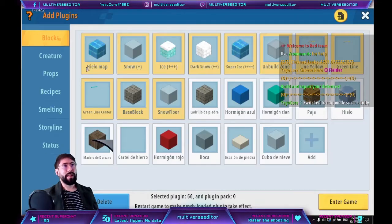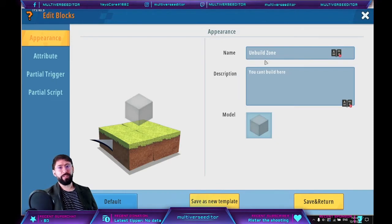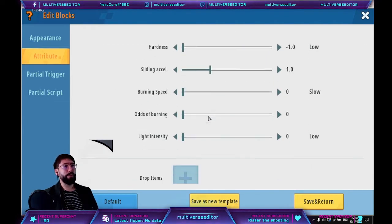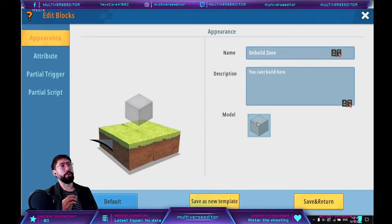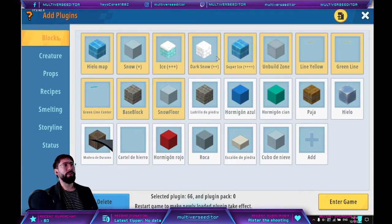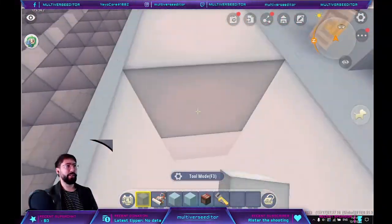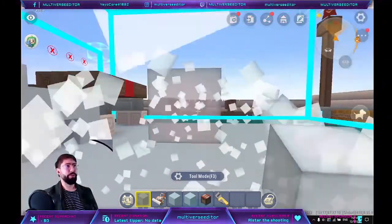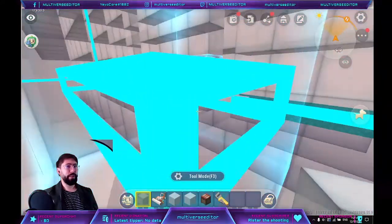So how do you create this block? This block is for areas where you don't want players to build. Just create a new block from zero. Put the name 'no build zone'. The attribute is going to be: blast resistance minus one, hardness minus one. Very important: collision needs to be 'air', and the appearance needs to be the invisible 'art wall' block. With that, wherever you don't want players to build, just place a lot of those blocks, and players will not be able to build in that area.